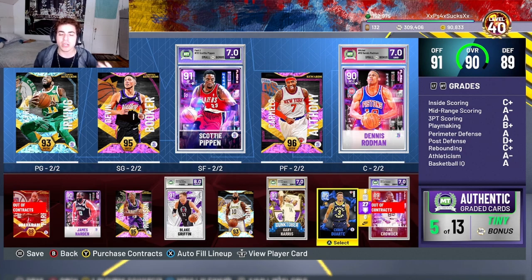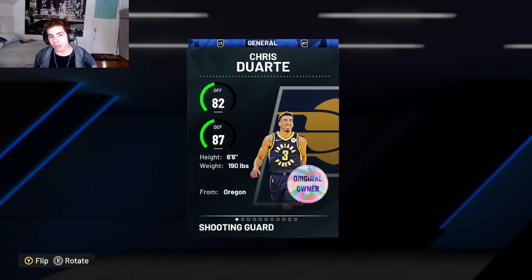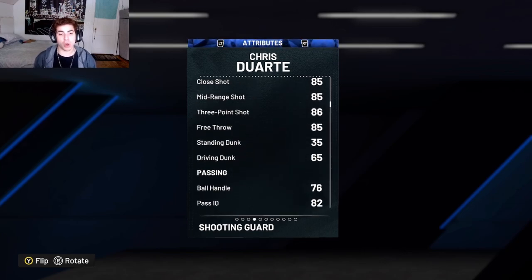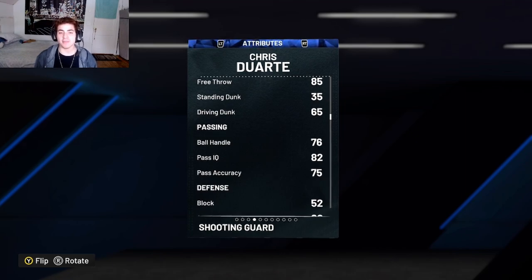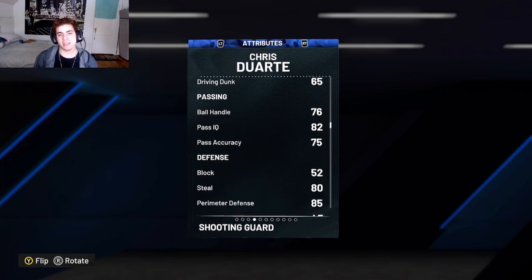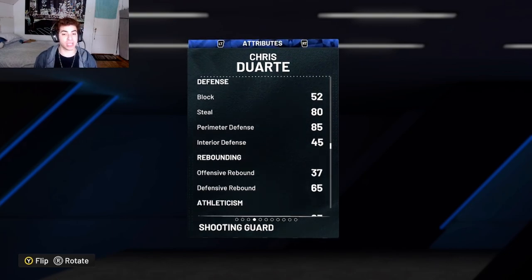Chris D is literally a Sapphire. I know he's a Sapphire, but hear me out. He plays shooting guard and small forward. He's 6'6". But you guys are going to be surprised by the stats. He has an 86 free ball and I already tested out his jump shot — right before this, just to make sure I wanted to make a video. He can dunk in transition because he has a 65. His ball handle is on the iffy side, but he's a free card. He has a 76 ball handle.